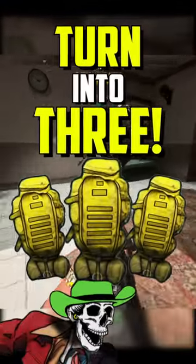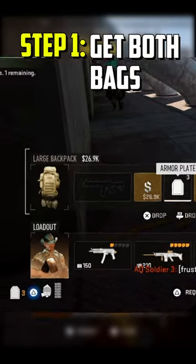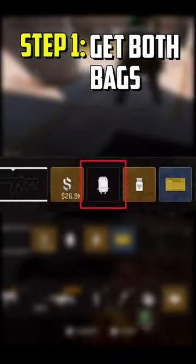Turn one large backpack into three large backpacks in DMZ by doing this glitch right here. Step one: the one member of your squad that has a large backpack needs to stow a medium backpack in his inventory.